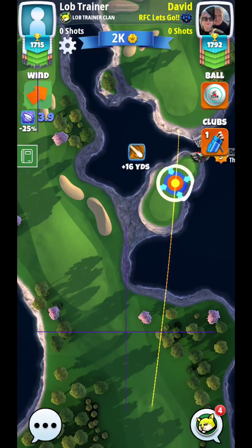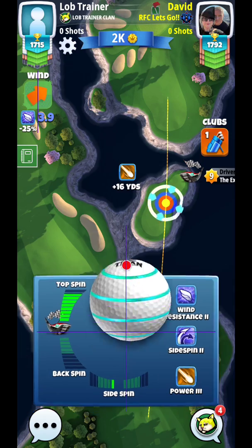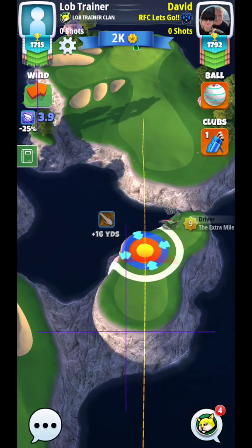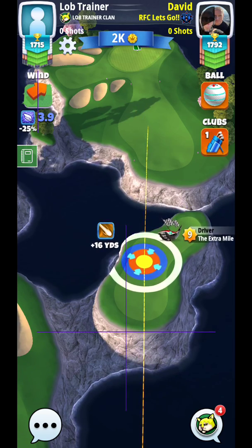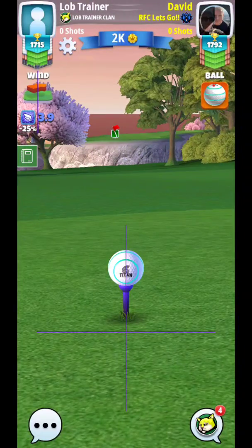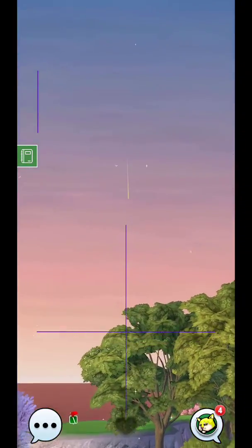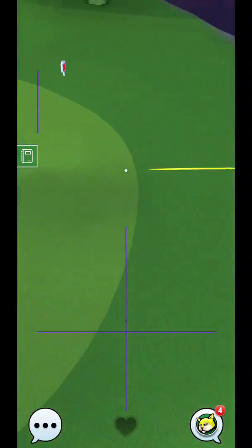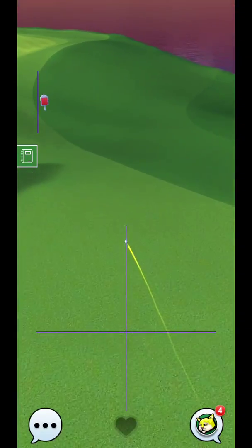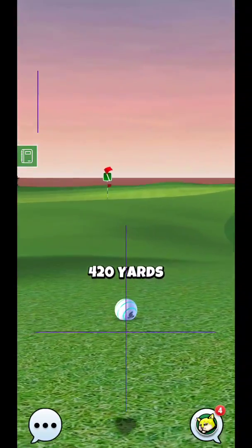Alright, here we are on hole nine. You can see an opponent here using Extra Mile. That's the problem with staying in the Rookie tier — the only clubs you can upgrade are Tour 1, 2, and 3. So you're stuck with Extra Mile for life, stuck with things like Malibu and Goliath. These are the only clubs you can use because you never progress anything else, so it is ideal to move on to Pro as soon as you can.